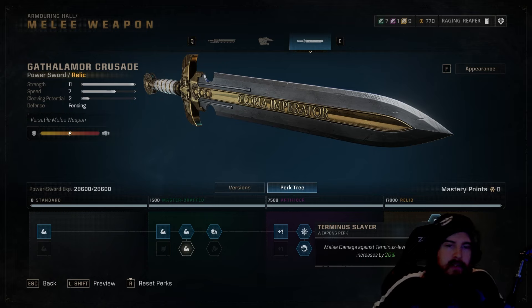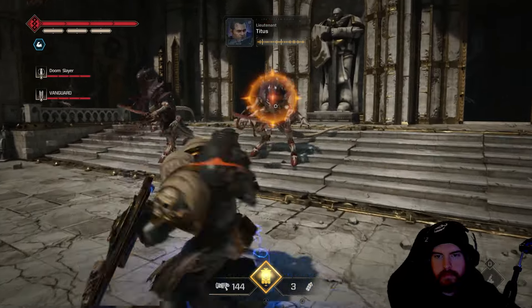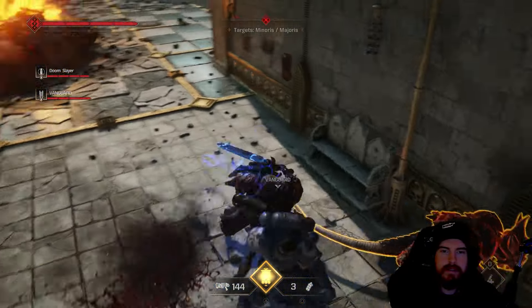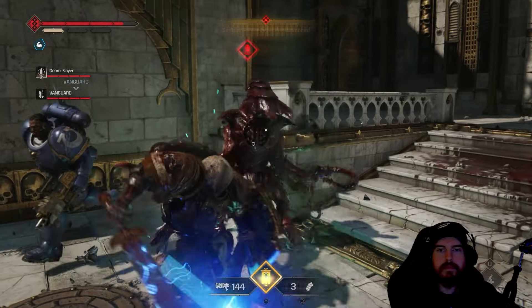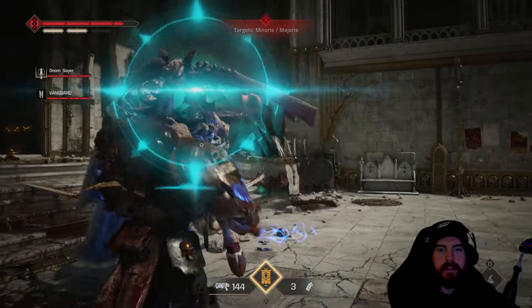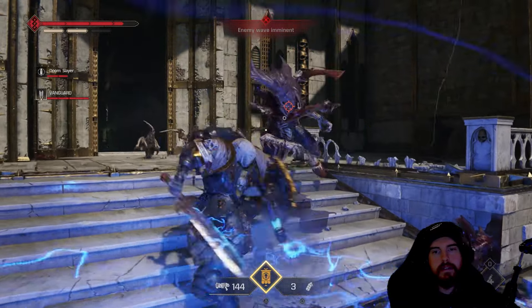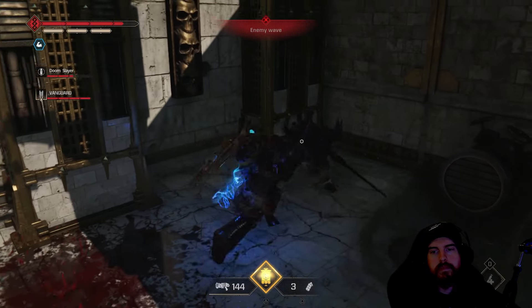One tip to keep in mind with the power sword: when you see a unit trying to call for reinforcements right in front of you, avoid holding R1 to do a heavy strike — with the power sword that changes your stance from speed to power. You need to strike at least once first, or be sprinting, to get that heavy strike out. Holding R1 has ruined a few reinforcement-stop moments by switching style instead of hitting the enemy.